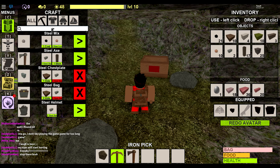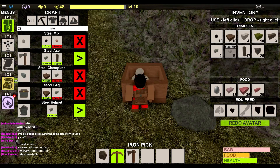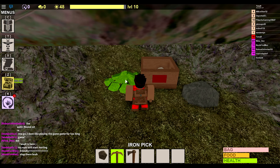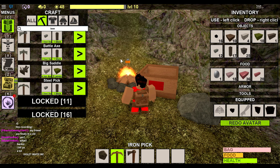I went and got myself a bunch of iron — 10 pieces — and 21 pieces of coal, just by going around all the caves looking for it. I'm going to make it all into steel mix, drop it all into this chest, and then cook it to get some steel bars. Simple as that.